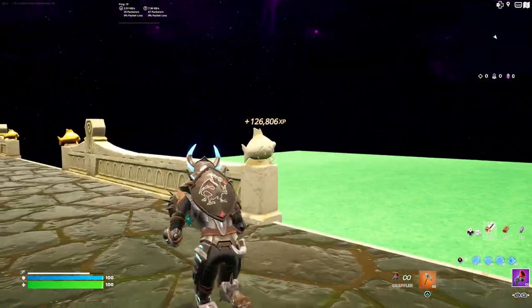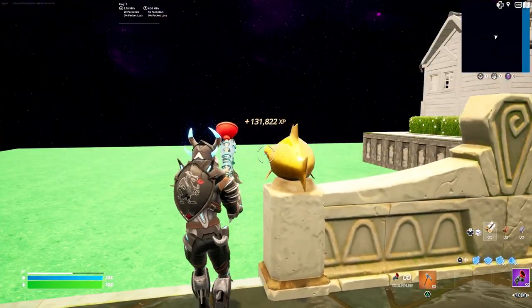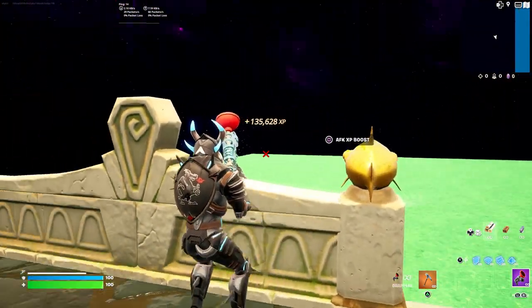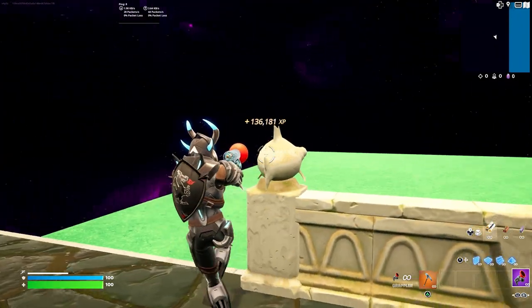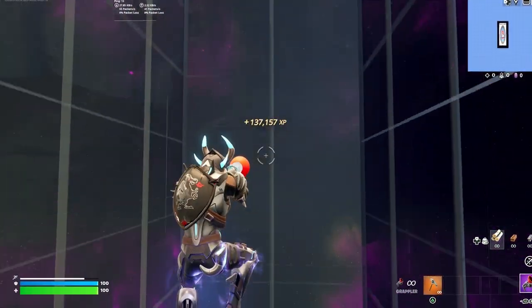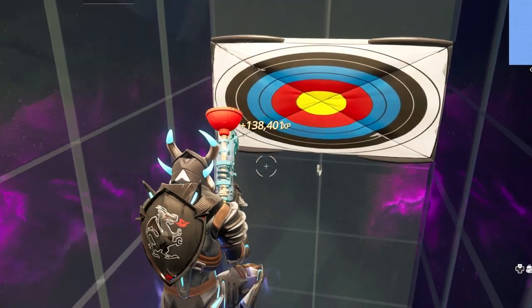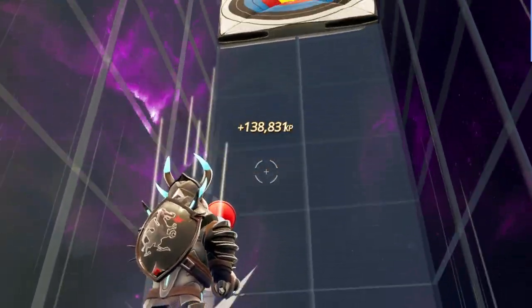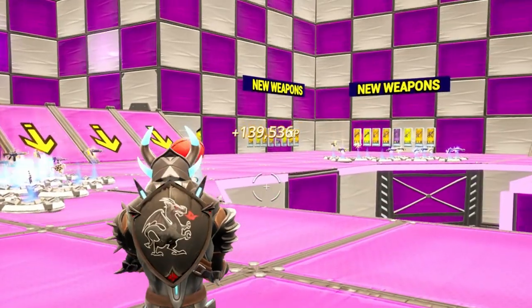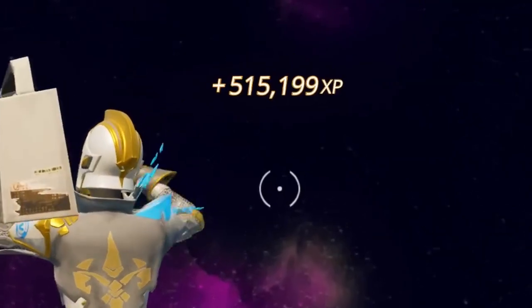Finally, we have some AFK XP buttons if you just want to sit around. The first is on this flopper fish, then one on this fish in the corner, then another on this flopper, and finally another on this flopper. You can literally choose any one you want. Once you've done that, you'll be put in this area and just keep bouncing for XP. Click square to get out — you're literally getting XP for doing nothing.